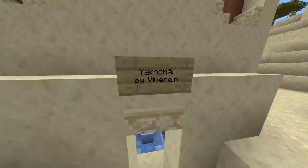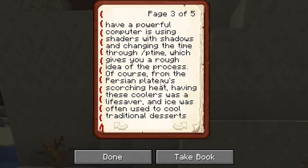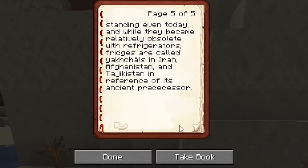How do you pronounce this one? Yakhchal — this dome of sandstone is called a yakhchal, an ancient Persian ice house used to store ice harvested during the cold winter nights. It uses a huge amount of insulation and cooling techniques to ensure the ice within the pit remains frozen even through the summer. From the Persian plateau scorched in heat, having these coolers was a lifesaver. Ice was often used to cool traditional desserts. In fact, sorbets are often believed by historians to have originated from ancient Persia around 550 BC onwards — they were called sharbats and used a mix of fruit, syrup, honey, milk, and sugar as flavoring. Whereas some yakhchals still stand today, fridges are called yakhchals in Iran, Afghanistan, and Tajikistan in reference to their ancient predecessor. That's kind of cute.